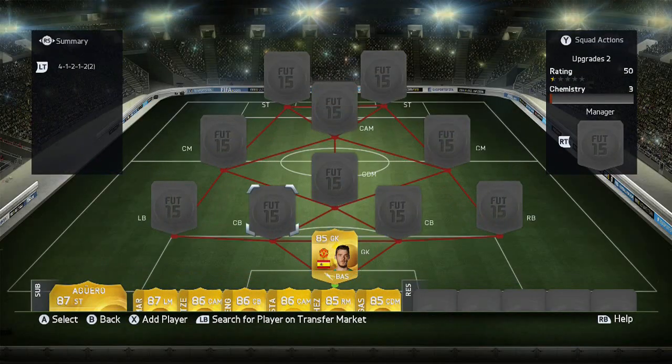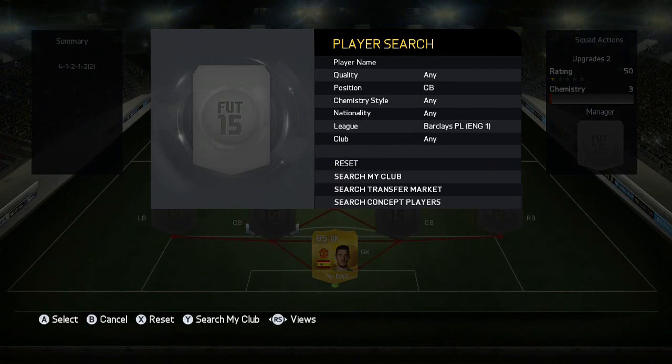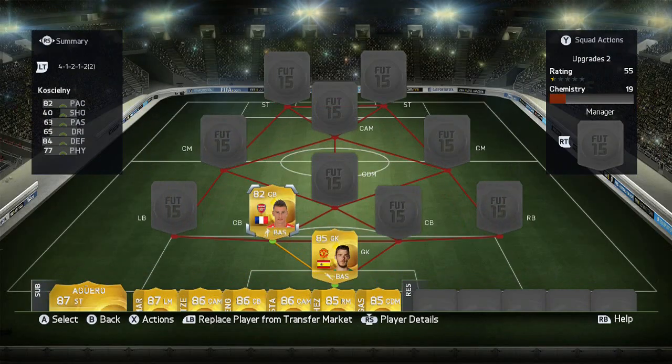The two center backs - the first one's gonna be a gold center back that you may expect to be in there: it's Koscielny, one of the best BPL center backs, if not the best. I think he's better than Kompany with this upgrade, even though he doesn't have a lot of physical. The pace in defending and just the presence of him in the defense is exceptional.